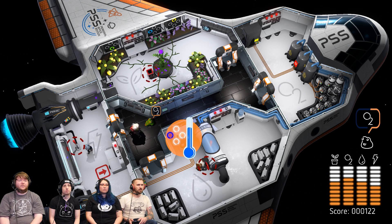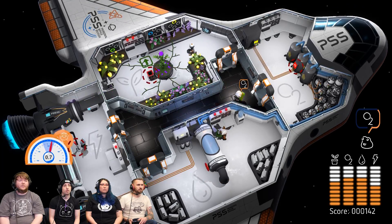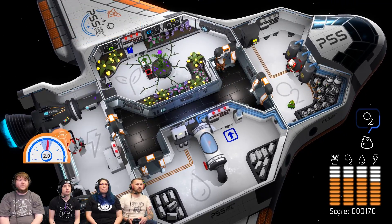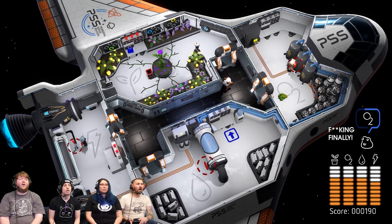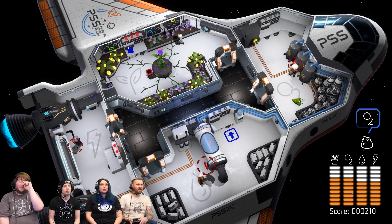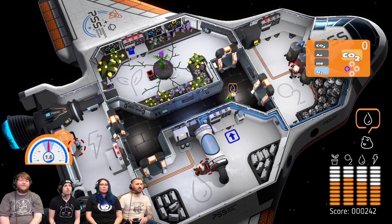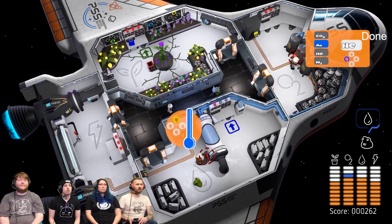I'm gonna pick up Flerp and bring him in here. Oh, you can pick him up? Yeah, but only sometimes. Maybe you're supposed to move him into different rooms for what he's requesting. Oh yeah, that's totally what he wants. So now he's gonna be full on O2 here. I thought he was angry because we were losing too much of it. No, he was literally dying and trying to tell us. Now he needs water, so I'm gonna take him to the water. Here you go, bro. Some water for you, little Flerp.